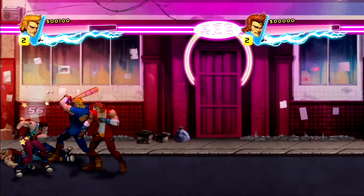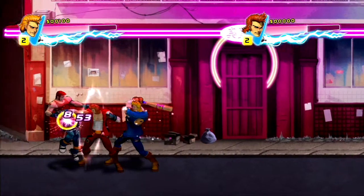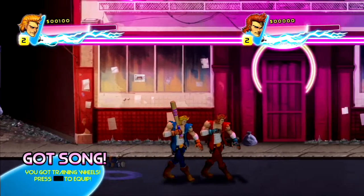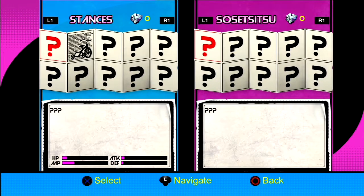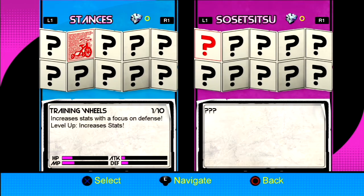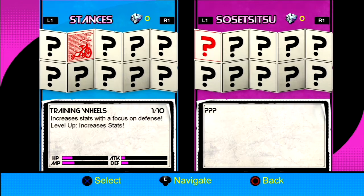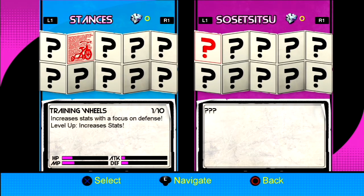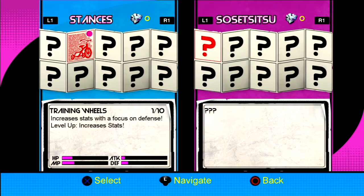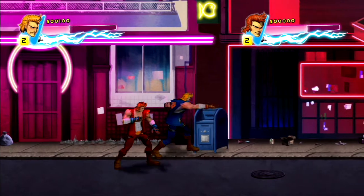You've got the circle button or B on Xbox to pick up bats and grab things and grab dudes, and if you press the grab button again you'll throw them. We just picked up a mixtape. Let's go to our stances — these stances affect your stats giving you boosts in specific ways, and the more of each tape you get the stronger the effect. Setsus are like special moves.